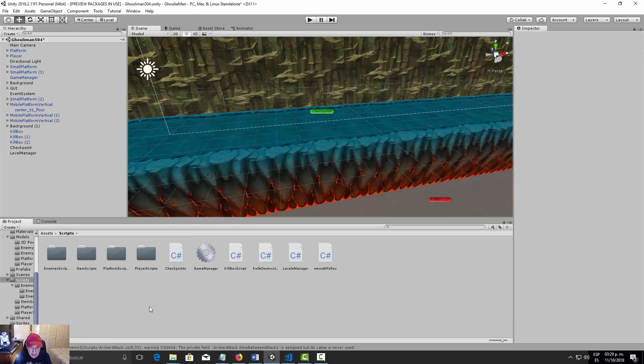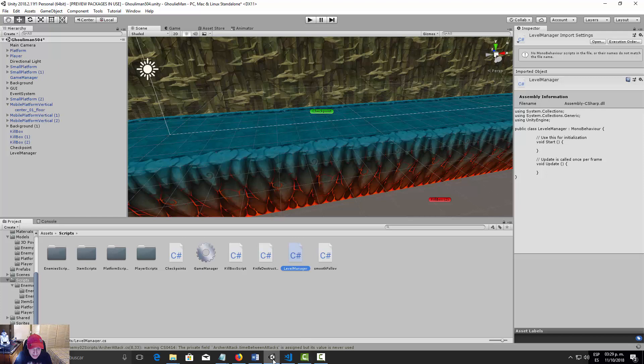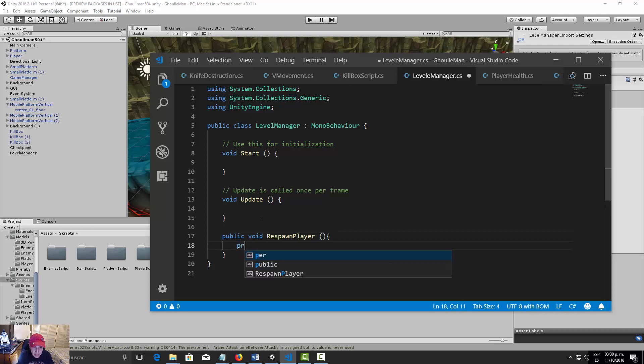Let's open the LevelManager script. Inside, let's create a new function: public void RespawnPlayer. For now, let's add a debug print that says 'Player Respawn' to test it.